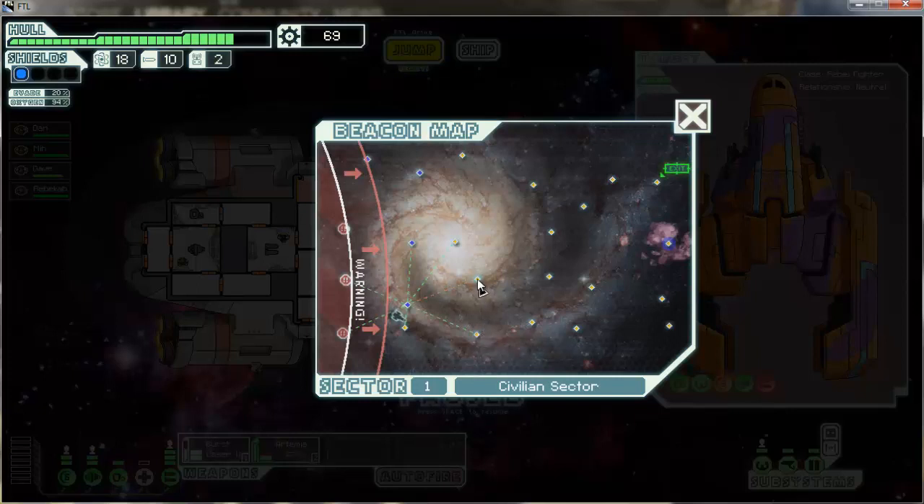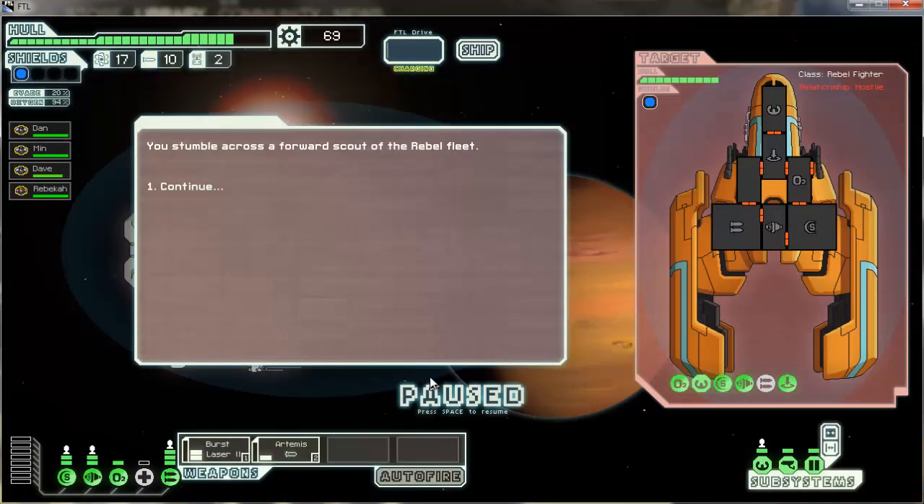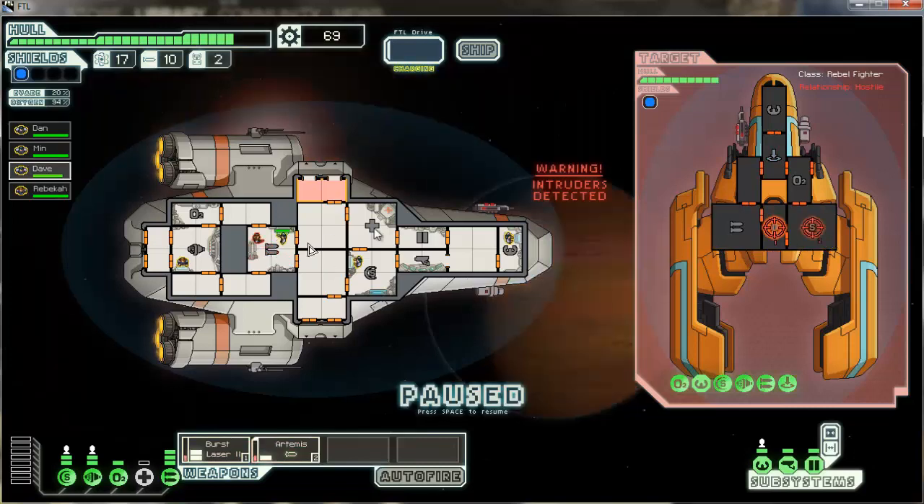Let's head up to this other sector. They're scattering the rebel fleet — they're powering up their FTL to get away. I have to knock down their engines. Oh, boarders! Why are they boarding me? He's there and it's Dave versus him.